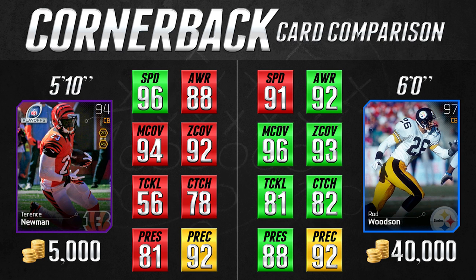Moving on to our second pairing: we're going to be matching up the 94 overall Terrence Newman card, which is a playoff card, against the 97 overall Rod Woodson legendary cornerback card. Again, the price difference here is 5,000 versus 40,000 coins — rough estimates that will vary from console to console. These cards are very similar in most key statistics. The major differences are the press from Rod Woodson at 88 versus only 81 from Terrence Newman, and that is significant.